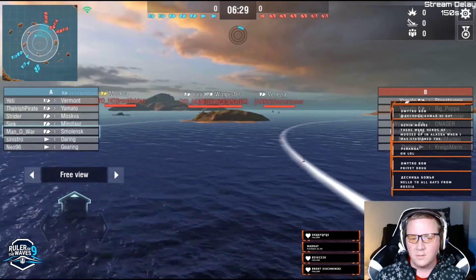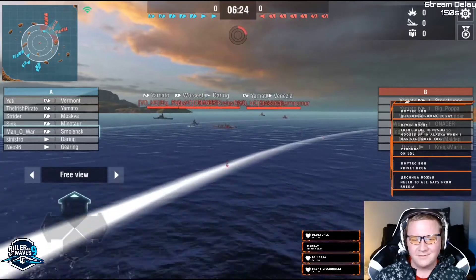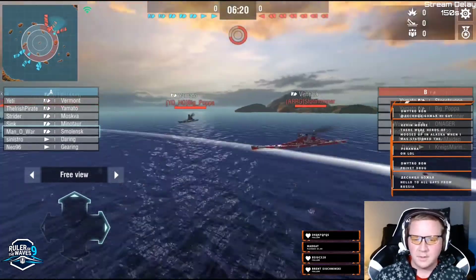We've got Epicenter again. We have a Venezia, which of course when you only have one Daring kind of loses its power — actually, never mind, it doesn't lose power because it's on a different ship.